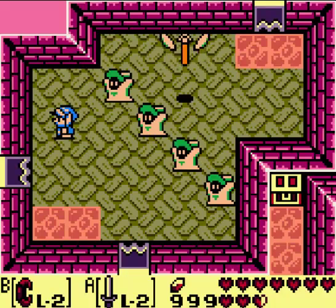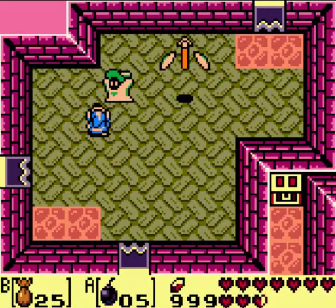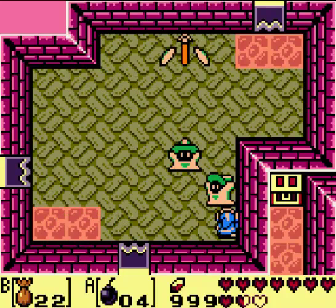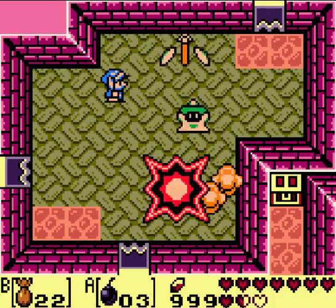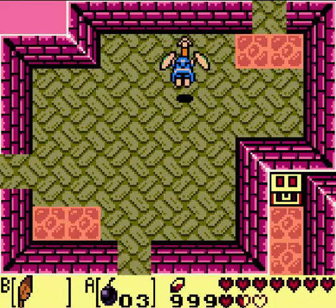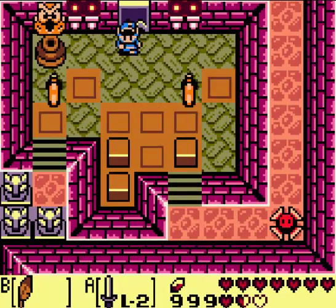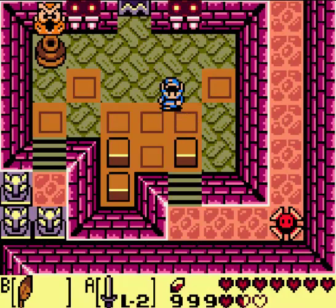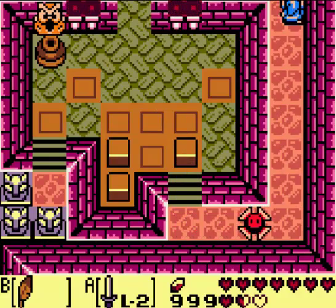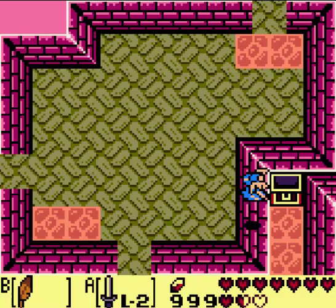Oh, I'm supposed to go up first. Oh frick, I've been locked in the room with Whizzrobes. Only two bombs! I hate Whizzrobes so much. Might as well use arrows now; they take like 3 to 5 arrows. This one's easy to get across. This gives you Crazy Tracy's medicine for free, but I already have it so there's really no point.